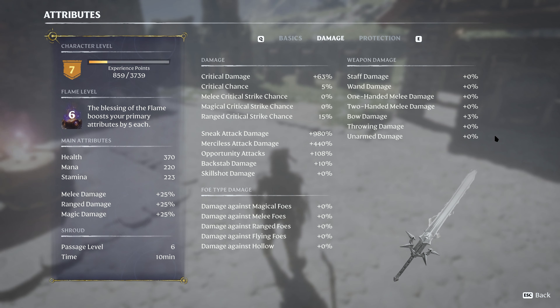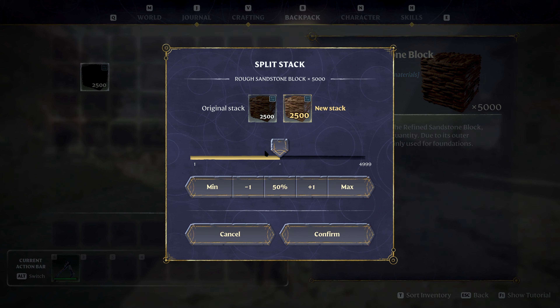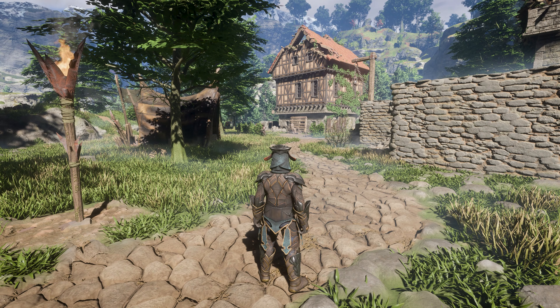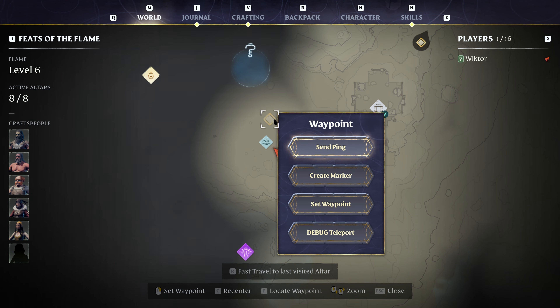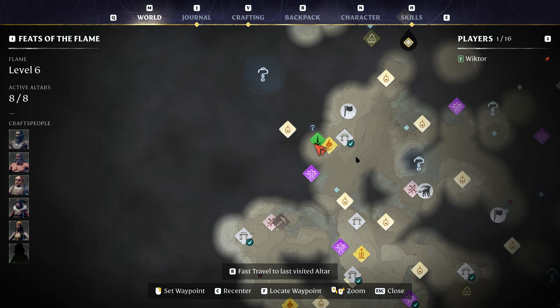Want more in-depth player stats? We've got you covered! Stack splitting has also been enhanced, allowing for more flexibility in splitting stacks. With the new ping function on the world map, multiplayer coordination just got easier — no more shouting at Steve for going in a completely opposite direction!